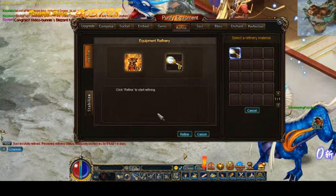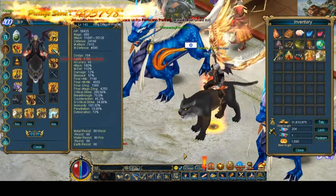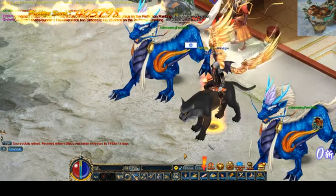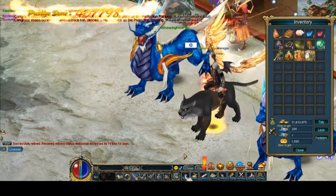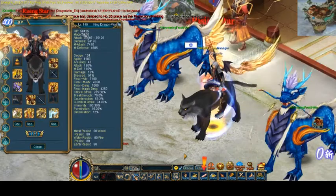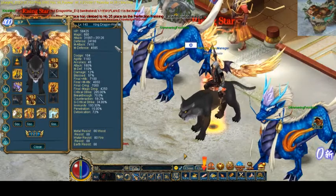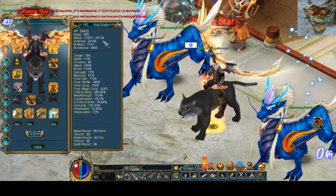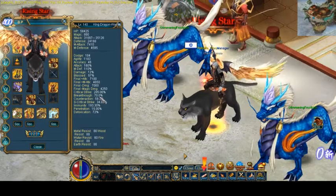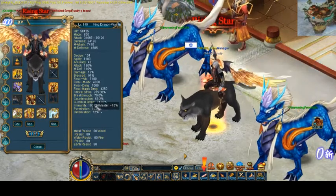And the armor as well - that's the last one. Oh, the necklace - it's anti-break but hey, let's go all the way here. So let's see what we got: I got 58.4k HP, same attack 31 to 35, and I got 205 crit and 193 immunity.